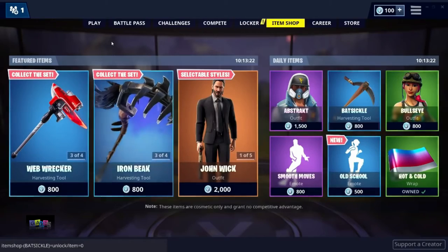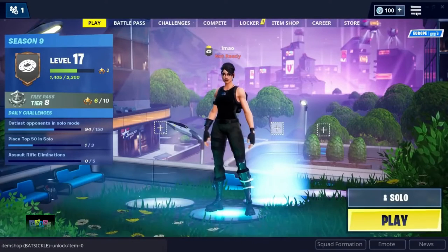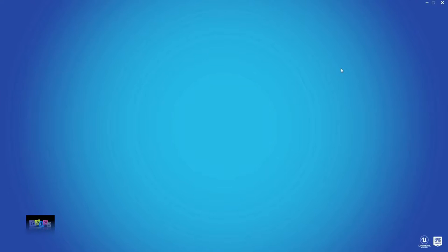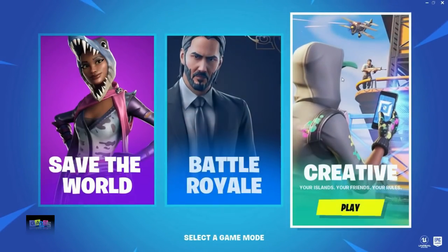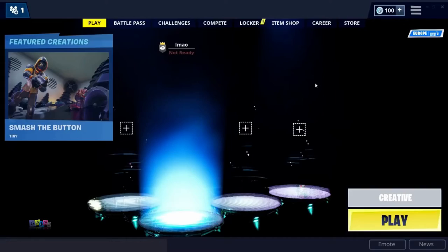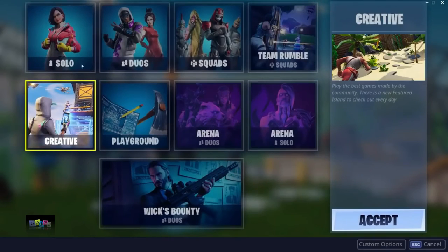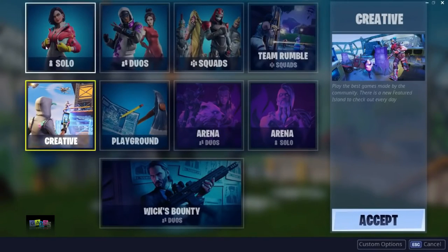Once you have done that, go to the home screen, press the three bars, then select game mode. That should take you back to the main screen. Then press Creative, and change the game mode from Creative to Solo.